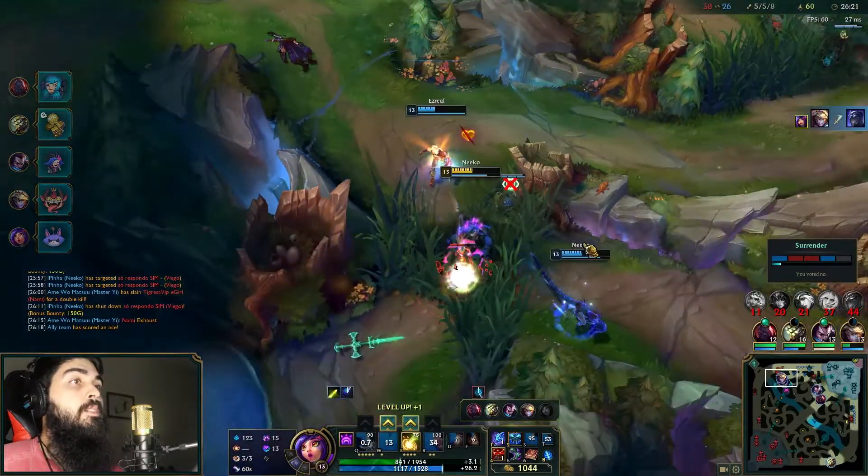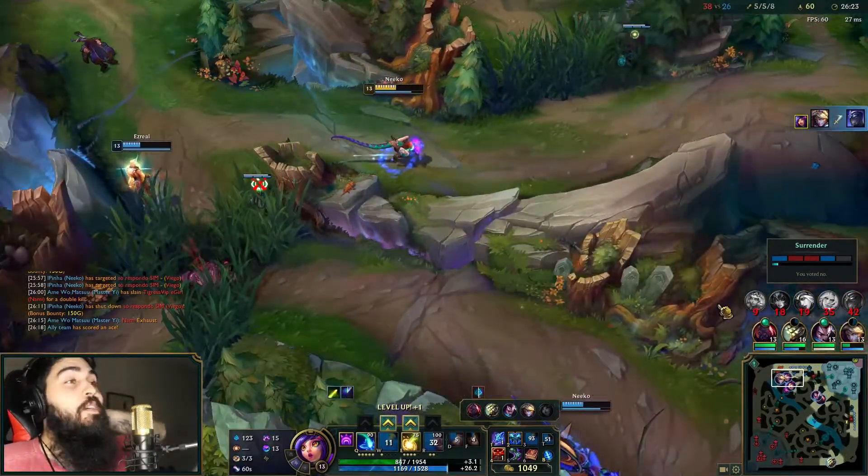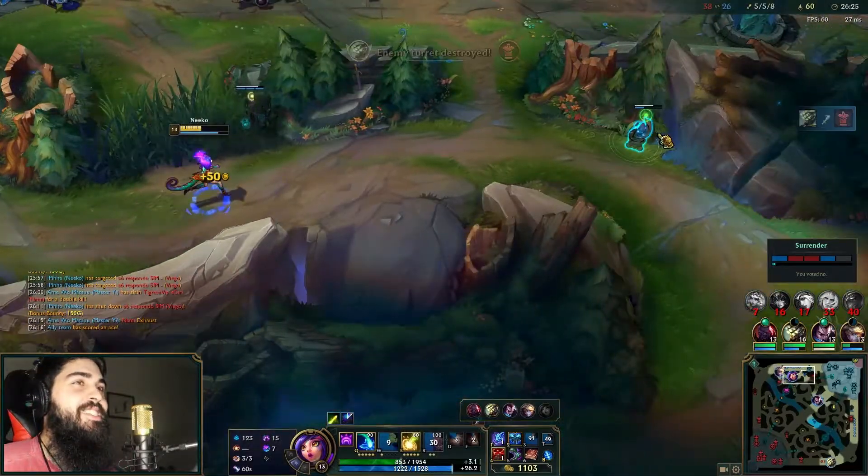I was trying to Everfrost Viego as his W came off but he held it a little bit more than I expected - that was my bad, I was impatient again. Luckily they turned in on us and underestimated my damage, so we ended up getting an ace - we killed both of them.